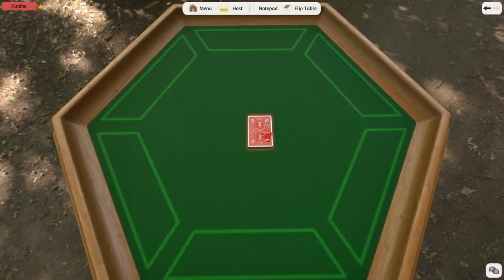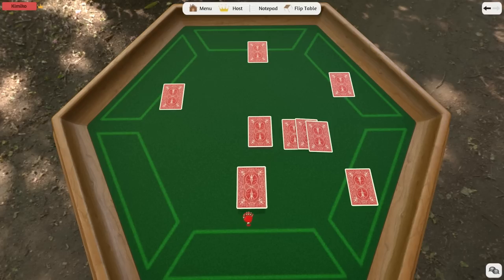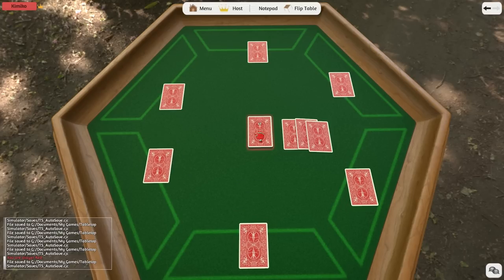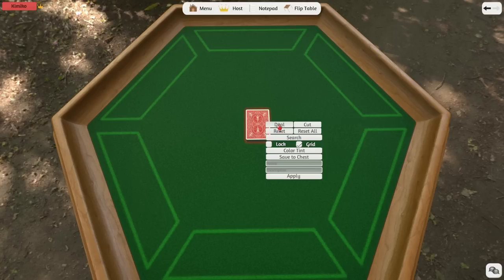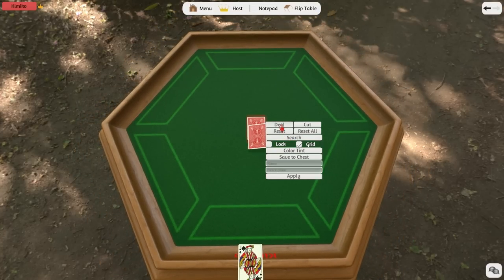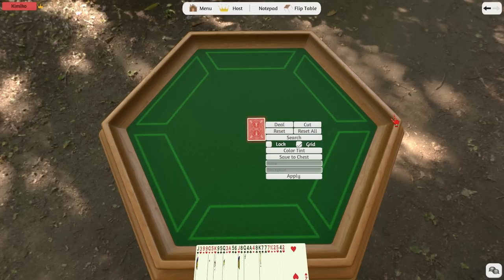While we have a deck of cards out, let's talk about how you can use them. You can manually take a single card off the deck by grabbing and dragging at the same time. If you want to pick up the entire deck, just grab it and hold. If you don't want to manually deal cards out, you can right click on the deck and you will see a bunch of different commands. You can click on the deal button and it will deal one card to each person at your table. Each time you press the deal button, it will deal one card, so you can press it however many times you like.